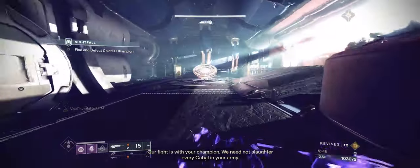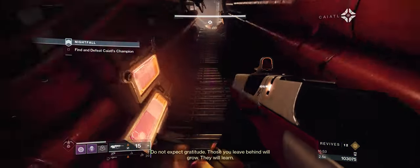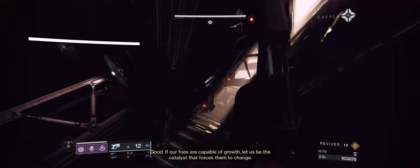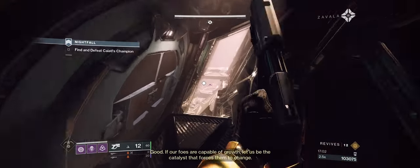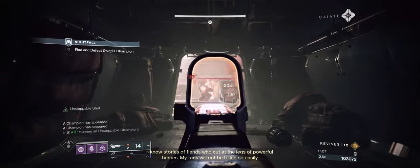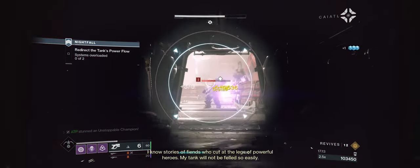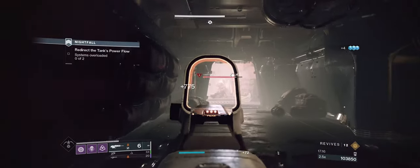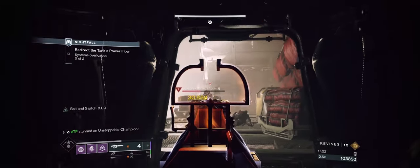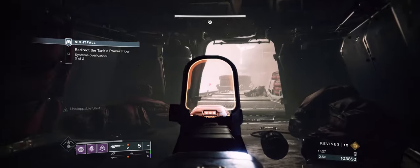We're at 16:49 heading into the arc charge room — a very good time for a solo. Obviously this could be quicker. For reference, this was my very first attempt at the solo Proving Grounds this season. It's so easy this season, it's really not difficult. If you're looking into doing solo GMs, I highly suggest you try this season — this is by far the easiest lineup we've ever had.